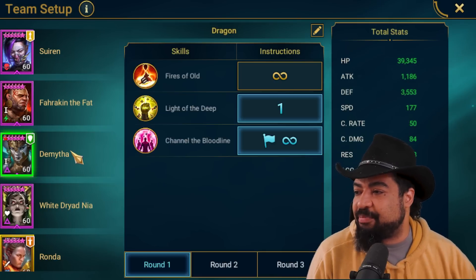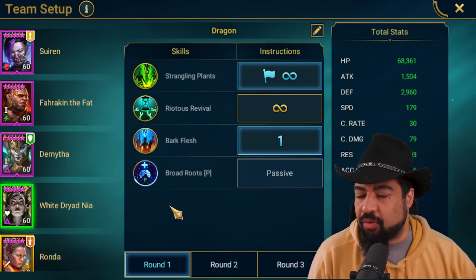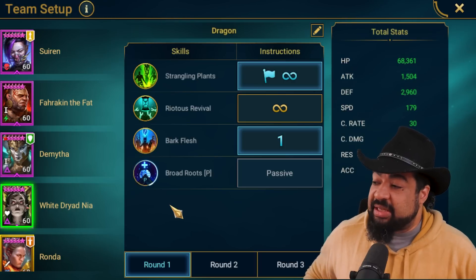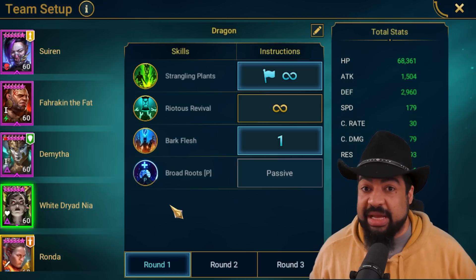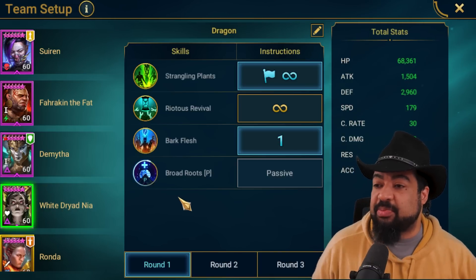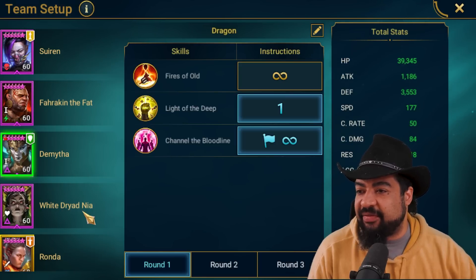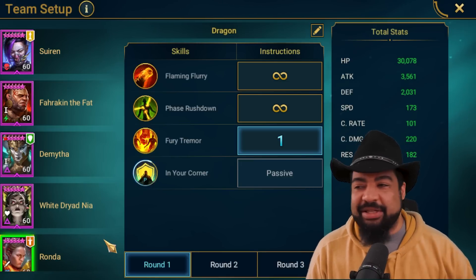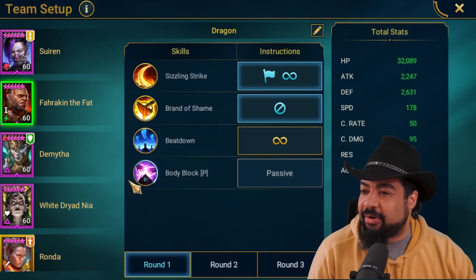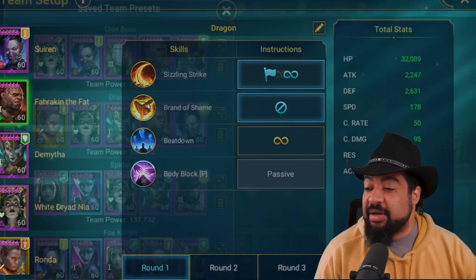Demitha and White Dryad Nia are the survival and carry champions on this team — just keeping everyone alive. A reviver would be nice, but the flip side is building everyone tough enough that they don't die in the waves or against the boss, which gives us more consistency. You'll notice everyone is well north of 2000 defense — Ronda is the weakest at 2000, but with as many turns as she takes she should survive and heal up. Sui Ren and Frock and the Fat are up around 2600 defense from the clan boss build.